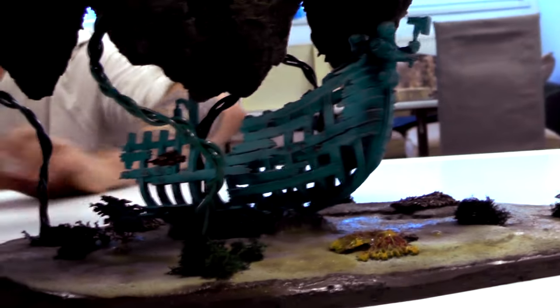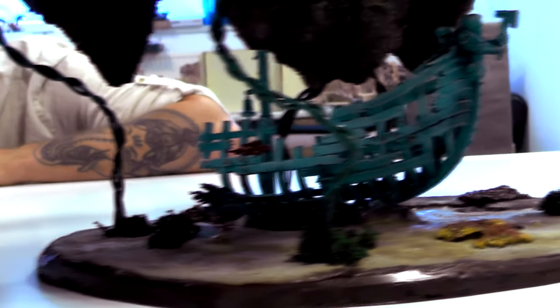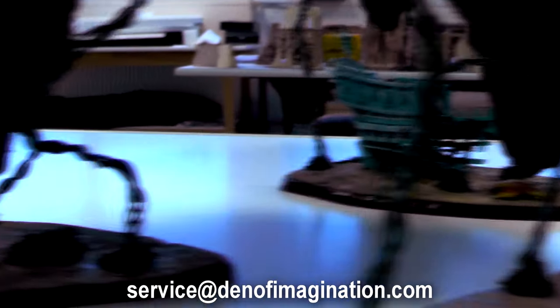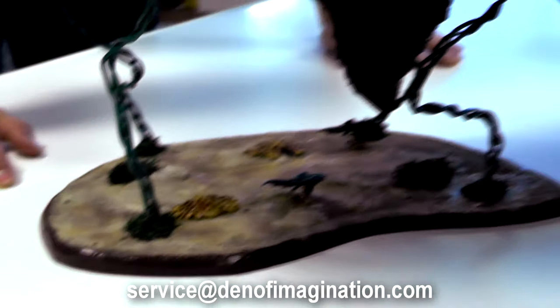Over here we have the ghost ship. Some fish detail looking really sweet. The floor is gloss varnished so it simulates the sea floor more accurately.